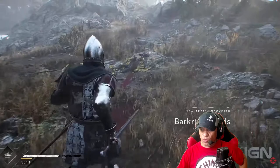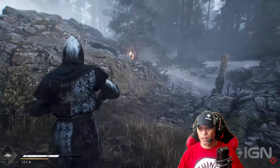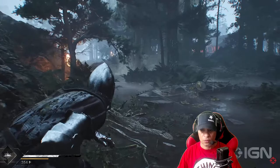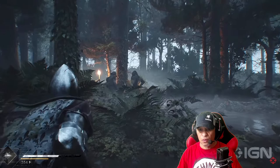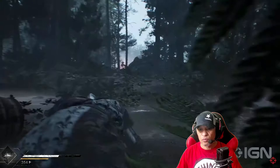Bark — Barkerial Wood, new area uncovered. So there's like natural wildlife there, it's not infected, it looks like. This is during medieval times, something like that. What are these things, man? That must be the blight. So there's stealth too.